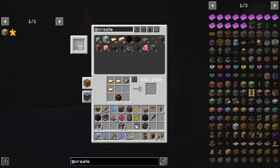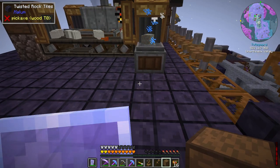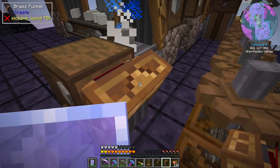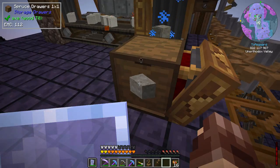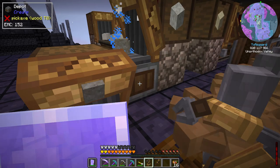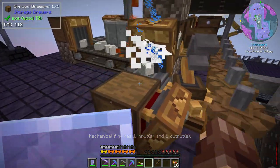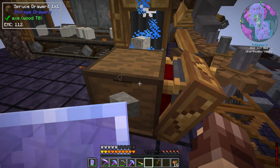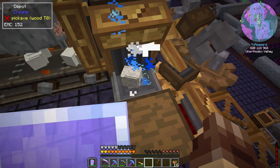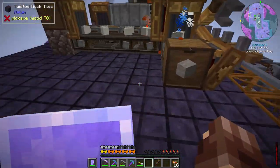We did get our precision mechanism — great! Now let's set up the mechanical arm for collection. We'll have a drawer here, a brass funnel feeding in right there filtered to only accept weathered limestone, and set up input and output positions. The arm will grab the finished items and deposit them into this drawer. Give it just a moment because it's doing a stack — there we go, it just deposited.